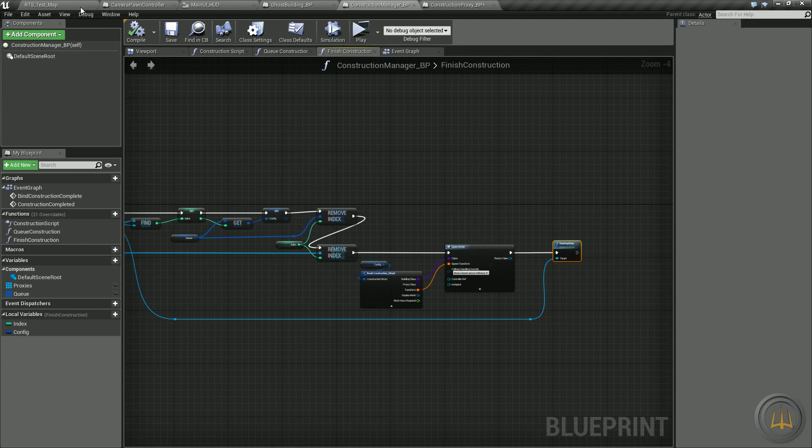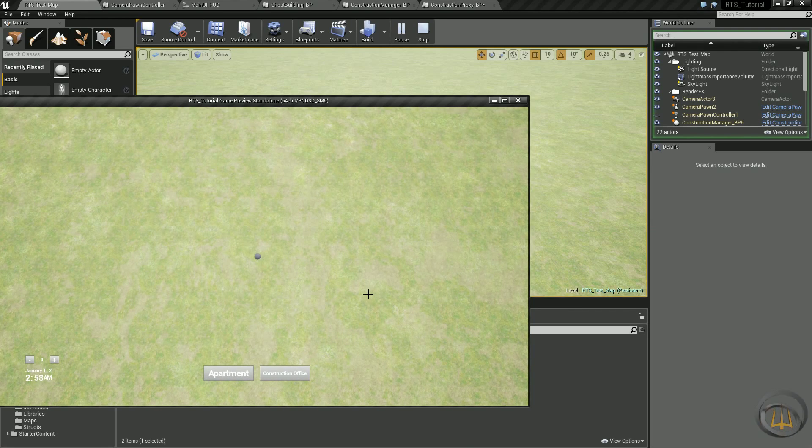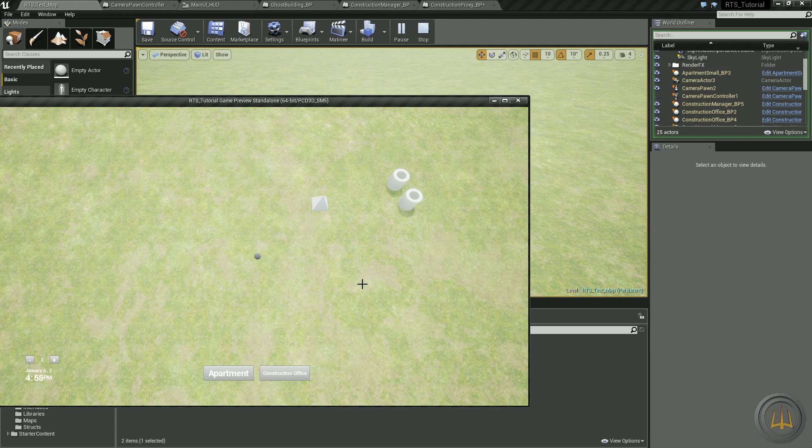Let's go ahead and hit play to verify all this works. You'll see it spawns the building — it shows as apartment small. Once we add our construction process it'll show as construction proxy with a blueprint number during construction, then display the final name when complete. Same thing for button two: we spawn the construction office — you can see it pop up as construction office BP4. It keeps track of everything.